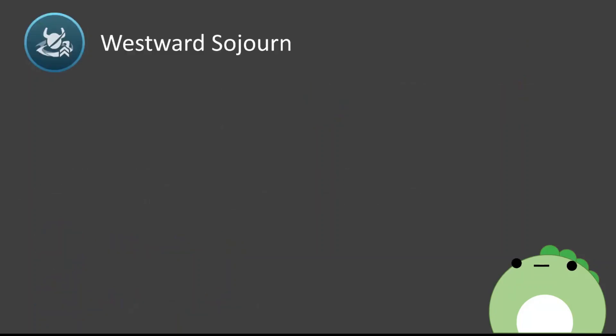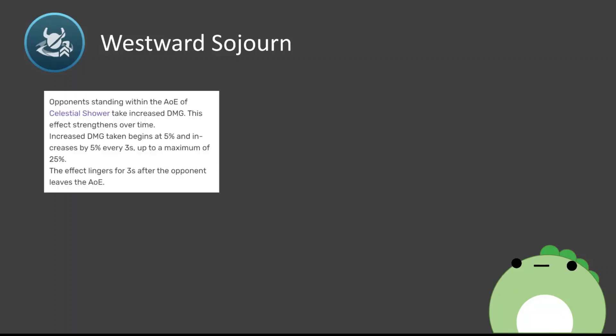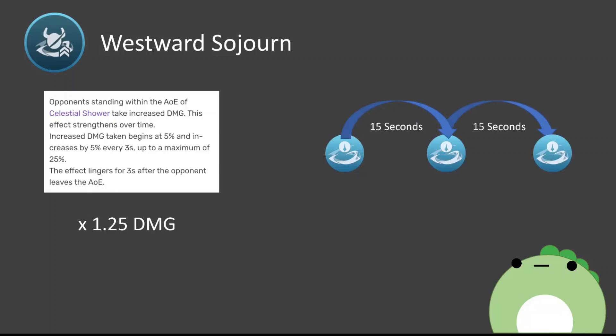Ganyu's constellation 4 is Westward Sojourn, and it has a very nifty ability. Enemies within Ganyu's burst AoE will receive 5% extra damage, and an extra 5% will be added every 3 seconds, up to a max of 25% extra damage. What's useful about this ability is that it doesn't stack with anything else — it's just a straight damage multiplier and it isn't constrained by the damage type. We're assuming the burst is cast off cooldown, meaning the moment the burst goes off cooldown it's immediately used again. Ganyu's burst has a cooldown of 15 seconds and a duration of 15 seconds, so with constellation 4, Ganyu will maintain that 25% damage multiplier consistently after the initial first 15 seconds.